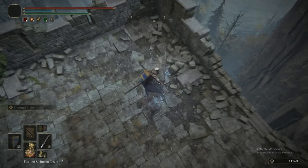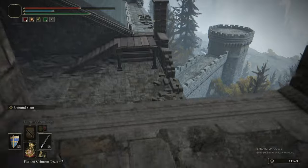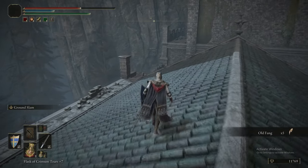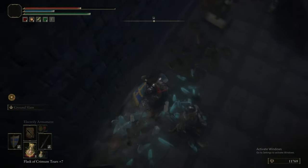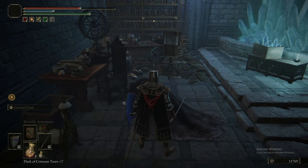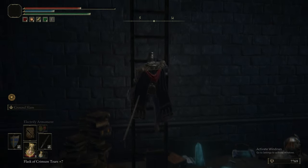Before we go do that though, we're going to jump back onto the roof of Carian Manor, get kicked off Torrent since you can't use Torrent here, and steadily make our way down. You no doubt saw the hole in the floor — dropping down into that, you'll meet Pidia, an Albinauric merchant who sells some pretty cool stuff: a cookbook, a larval tear, Celestial Dew, one of the Albinauric weapons (the Ripple Blade), a pot and another cookbook. We buy the key items.